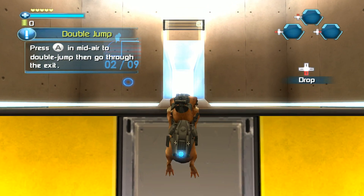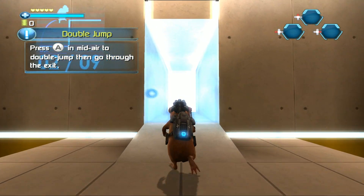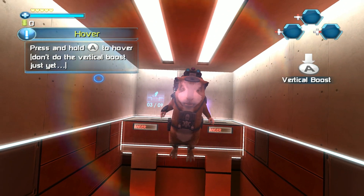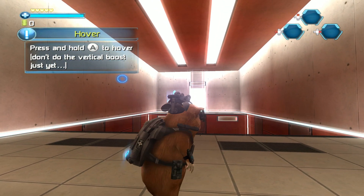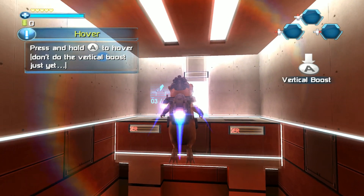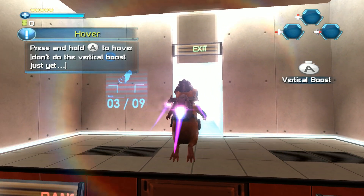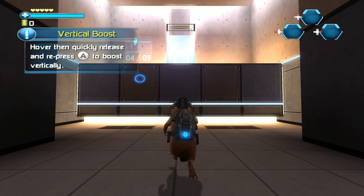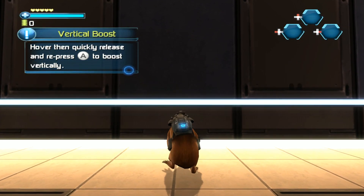Press the jump button in mid-air to double jump, then go through the exit. Press and hold the jump button to hover. Don't do the vertical boost just yet. Hover, then quickly release and repress the jump button to boost vertically.